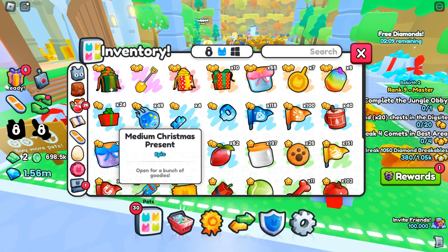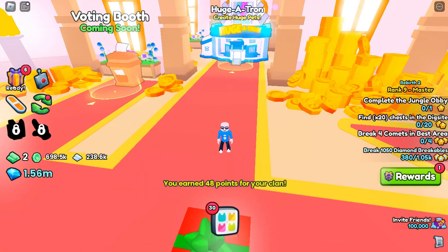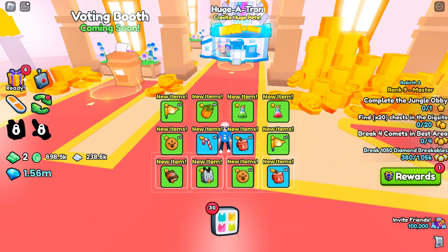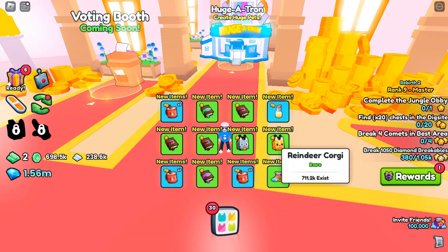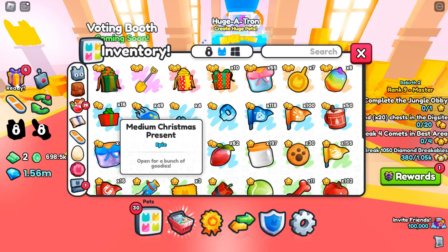I have 24 medium presents, and I'm gonna start by opening them inside the castle. Let's open up in the castle, see what we can get. Ooh, something new — we got a reindeer cat and a reindeer corgi. Those are my firsts, and like 700 of the corgis exist.